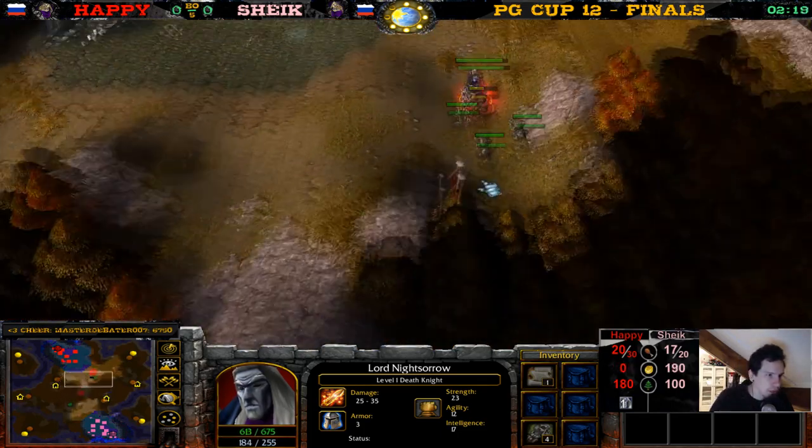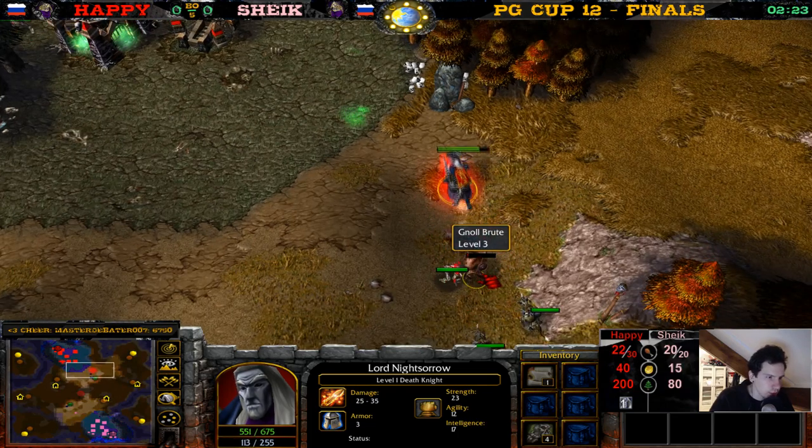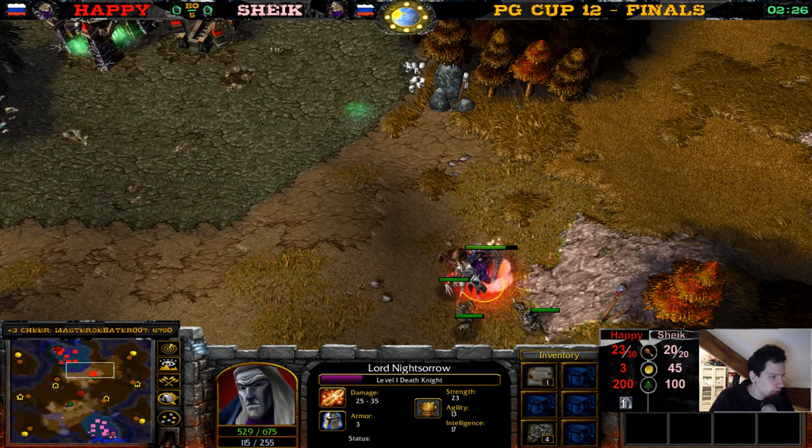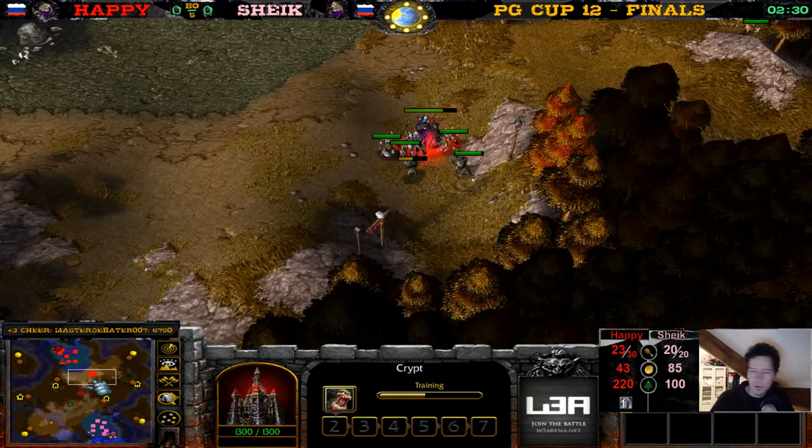Death knight, ghouls — I've never seen Happy do this before in my life. But this map is special, so maybe that's why he does this build — there's no way to get to your opponent's base until it's dark. The death knight kills a gnoll and picks up a tome of agility. Nice job! He's getting more ghouls. Ghouls are so nice here.